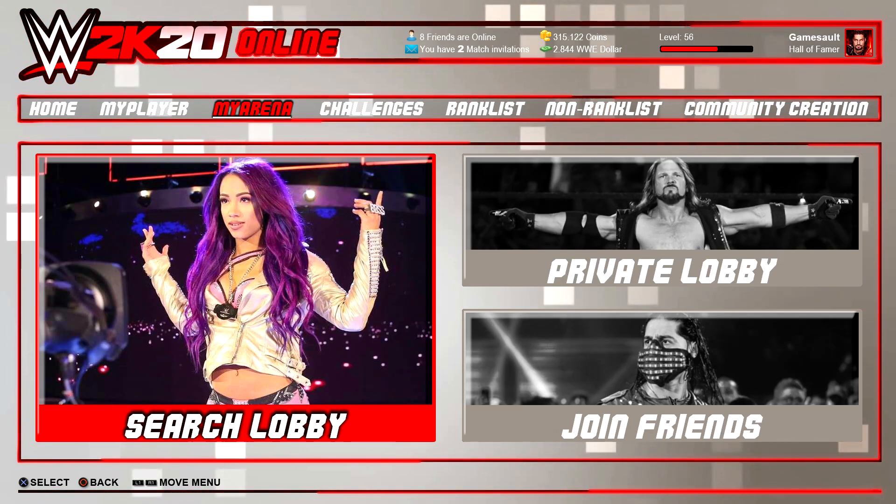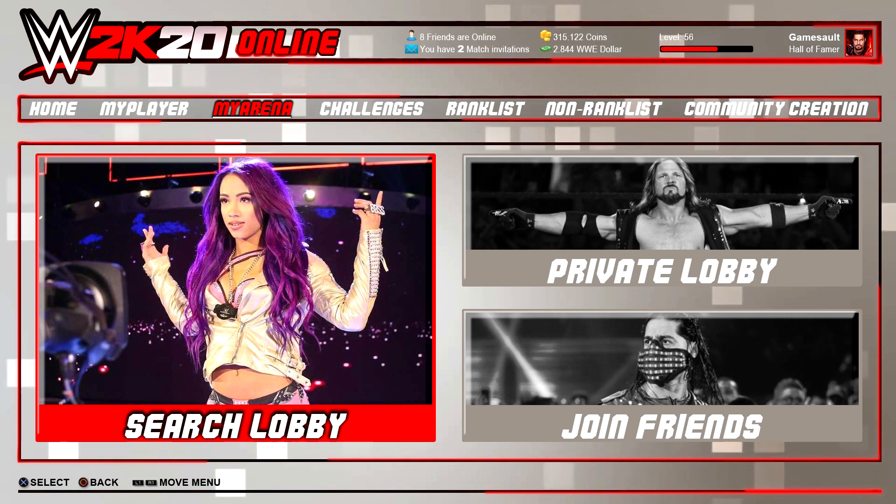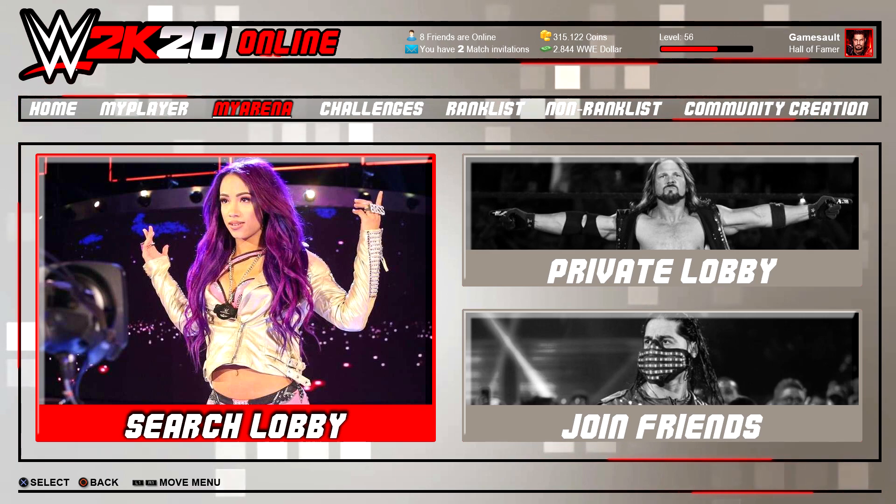Next we have the My Arena mode. It works like an open world mode, similar to NBA 2K. You can level your superstar, hang out with friends, go to the wrestling school, wrestling store, hair stylist, tattoo artist, or walk through the street. You can go into different arenas, open places, or indie events to take on players from around the world.